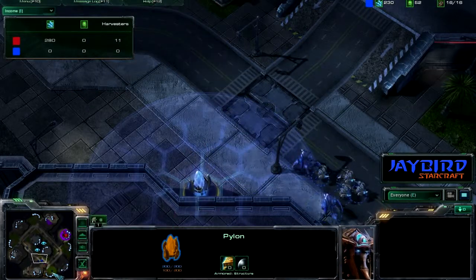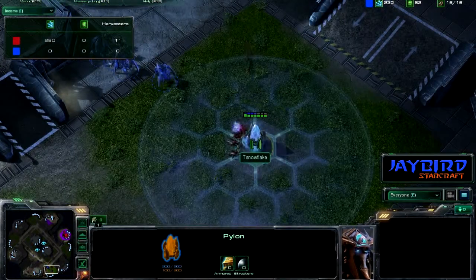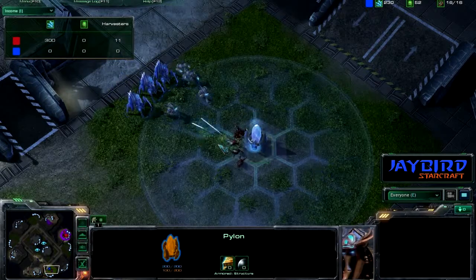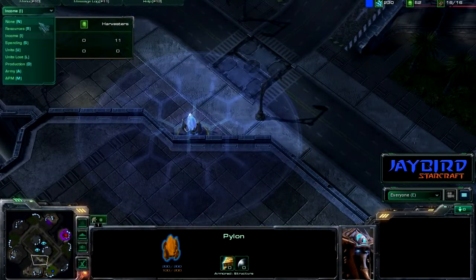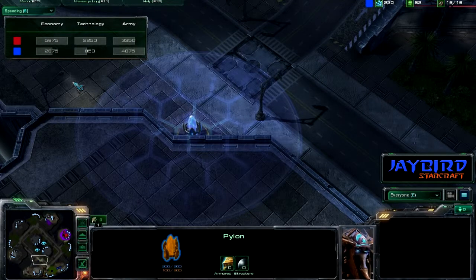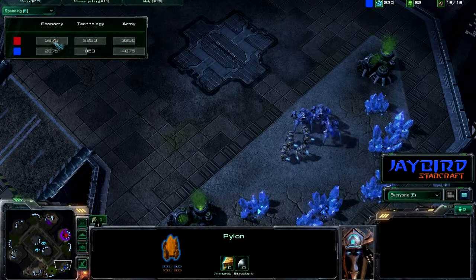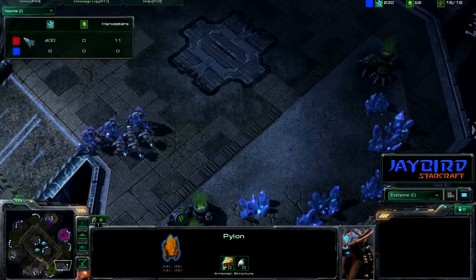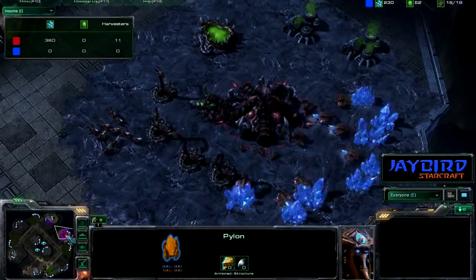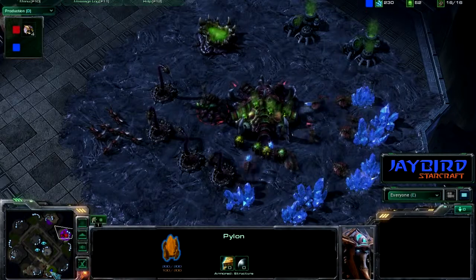Zerglings are just gonna run around, and this is probably just gonna be how long until they destroy these pylons. Probably not gonna see any GG at this point. The blue player is playing defense, trying to hold off that zergling assault on that pylon, but I believe he is down to two pylons as well. So after all that hopping around the base, so much more has been spent on economy and technology, but also a lot spent on the army — just apparently not enough. Not the right decisions made, not enough scouting to figure out when to take down the zerg player.